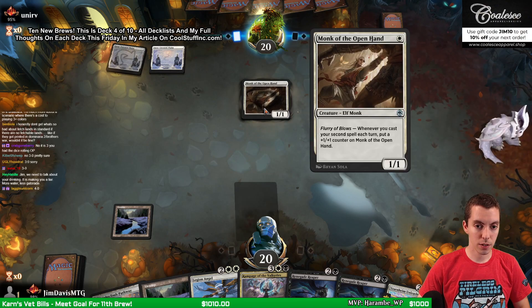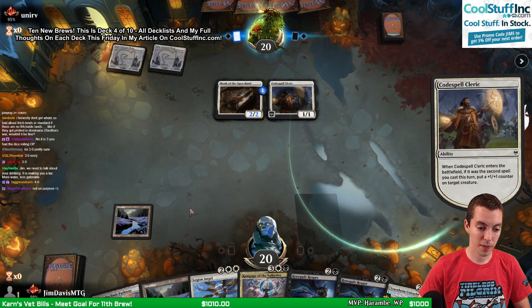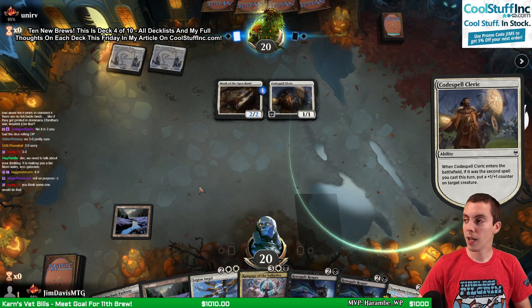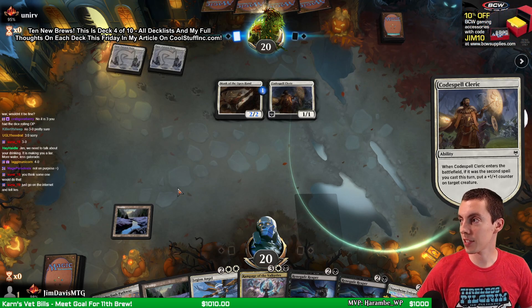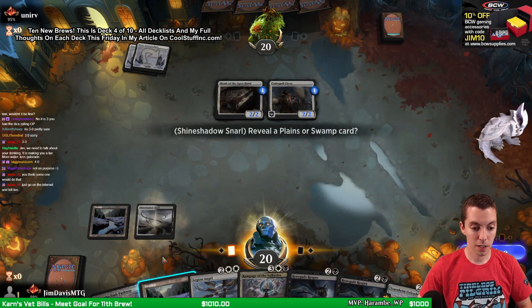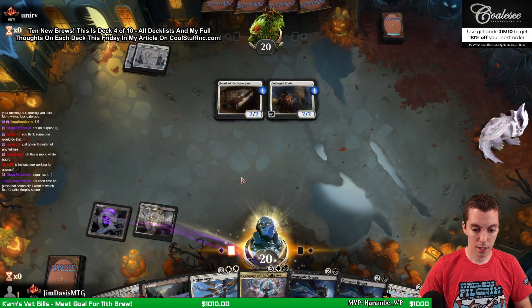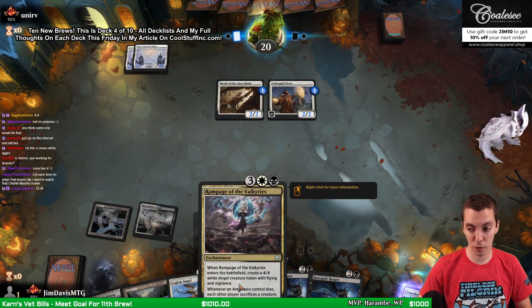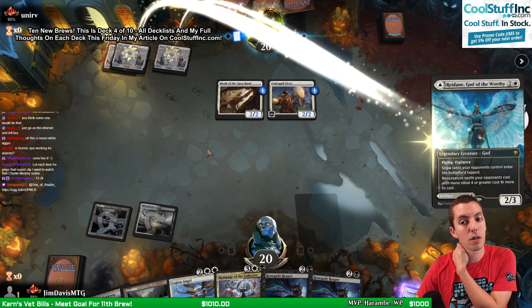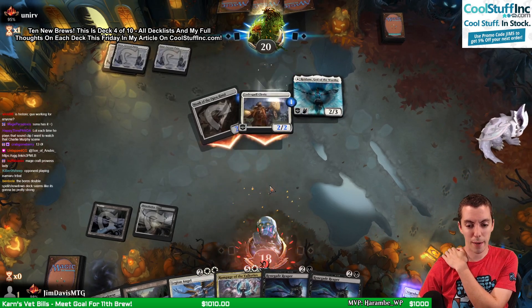Monk of the Open Hand, and Code Spell Cleric - that's a nice little one-two punch. 4-0! A Snarl that comes in untapped - inconceivable! Fortell. We have Reaper. Obviously Rampage is really good if we survive to cast it. God of the Worthy - oh, that one hurts real bad. Bolt by big spells - alright, I'm gonna hold this for Snarl. Play the Renegade Reaper, hit an Angel, gain some life.